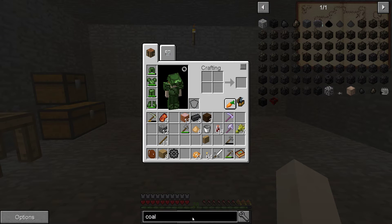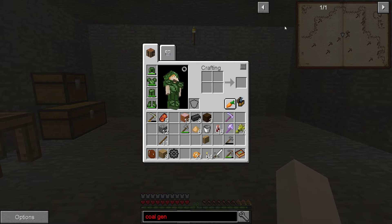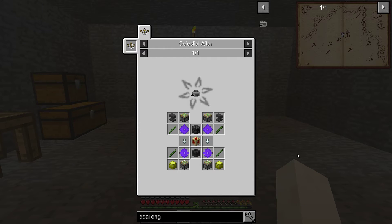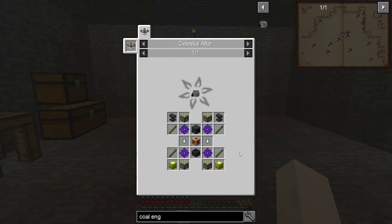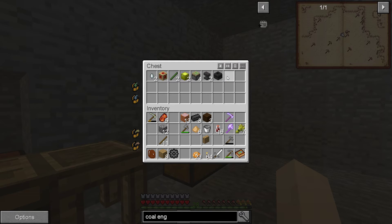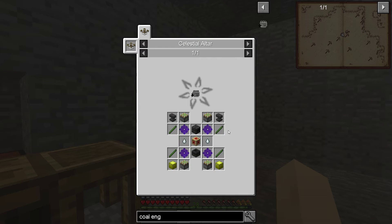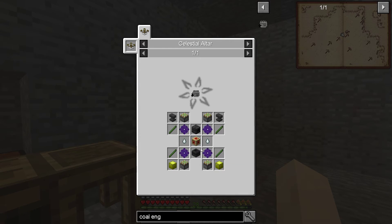For our coal engine, we need the celestial altar. I believe last episode we got the majority of these parts. I think the only thing we were missing were the fiery gears - we need four, and we also need another seared furnace controller as well. So we need to do the controller and the fiery gears.